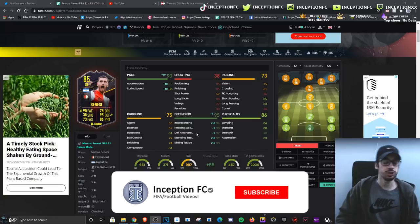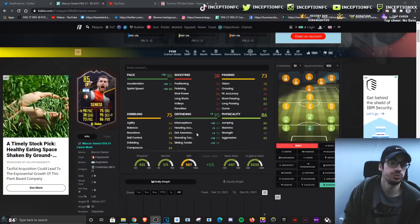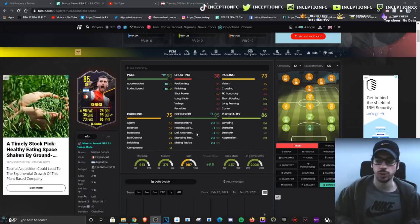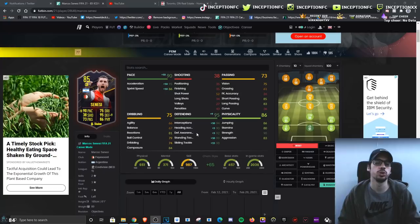Final verdict on the Senesi card: if you're planning to unlock this card because you want a pretty decent center back that gives you links with Feyenoord or Argentinian players, he's definitely a really cool card to use and he actually defends pretty nicely. I use Ruben Diaz in my team and his acceleration and sprint speed is not as good as this Senesi card, but he still does the work. As long as you defend properly, you'll enjoy using this card, and there are a couple of links you can work with through Feyenoord and Argentinian connections.